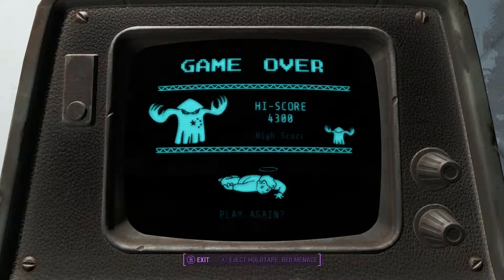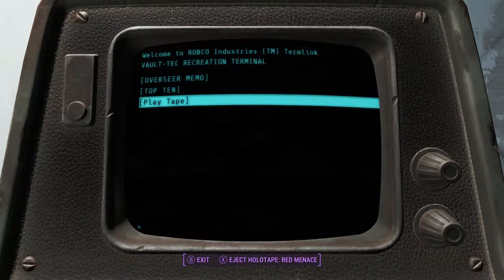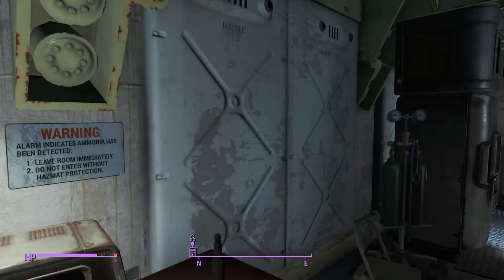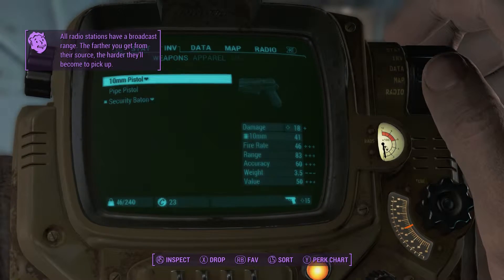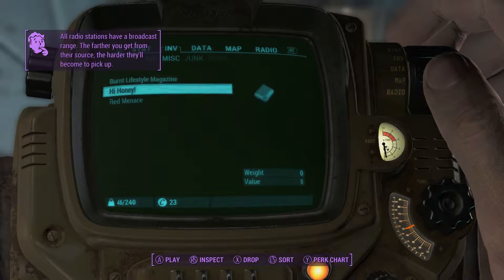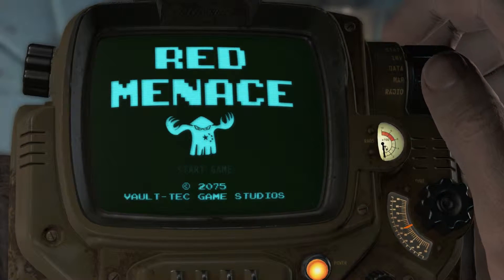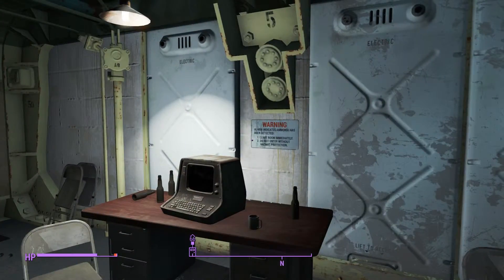It's not letting me eject it — oh there you go. To exit it you can press X. Then you go to inventory, miscellaneous, and there you go — pop it in there and you can play it on your Pip-Boy. That is how to get the Red Menace minigame on your Pip-Boy.